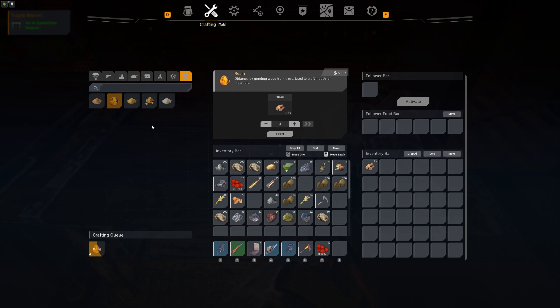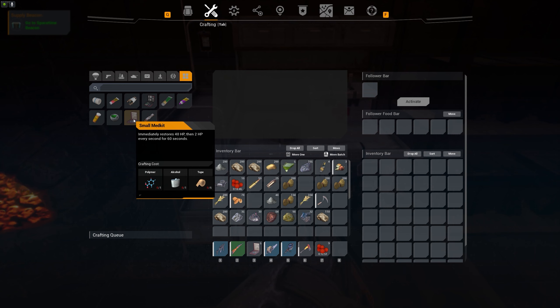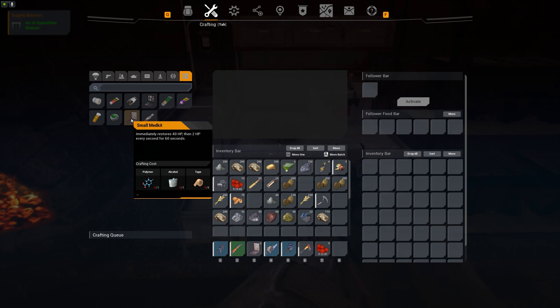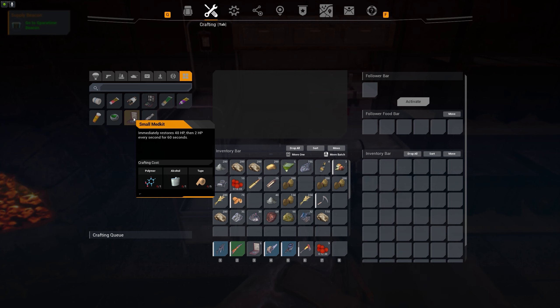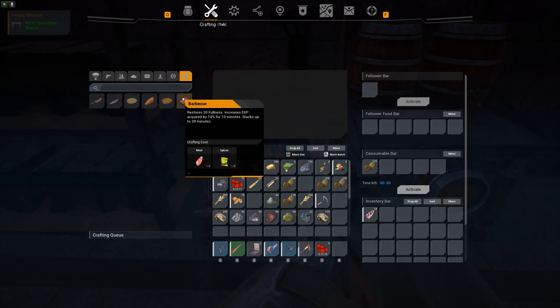Next, when you can, craft a medical station because you can craft small med kits there. You'll need alcohol for this, so it's more of a later-game item. Small med kits give you 40 plus HP and 2 HP every second for 60 seconds. Standard bandages only give 1 HP per second, so try to get small med kits as fast as possible, especially on a PvP server.